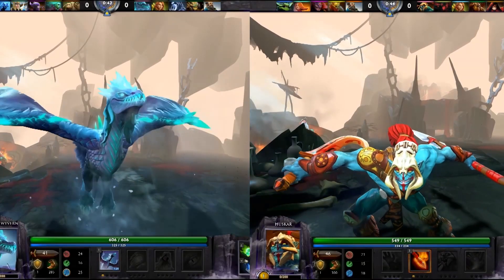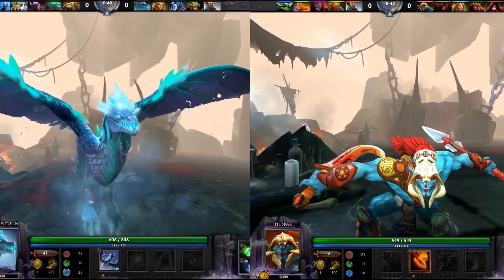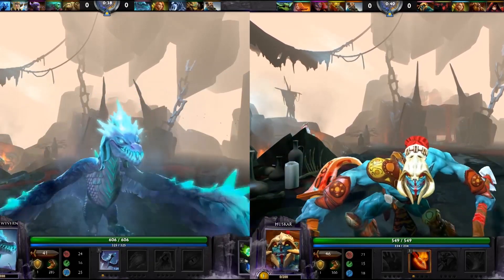Hi viewers, this is Terminal Crazy with Ausdotes.com, taking a look at some dual lanes that can dive under towers and fight deep in enemy territory.